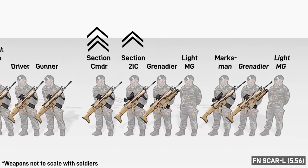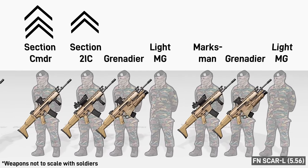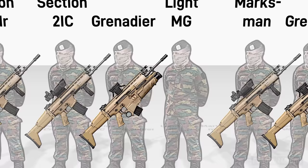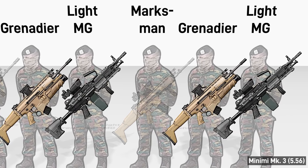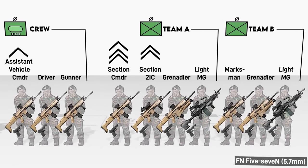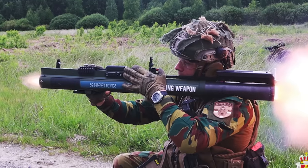Most are armed with the FN SCAR-L, Belgium being the home of its manufacturer Fabrique Nationale. The marksman and deputy have Trijicon ACOG optics, while most other section members get unmagnified Aimpoints. The grenadiers also have an FN-40 grenade launcher, while the light MGs get Mini-Mi Mark 3s. In the purest display of excess, everyone also gets an FN-57 pistol, and there are roughly two M72 Light Anti-Tank weapons per section.